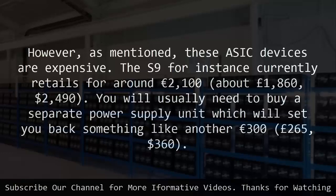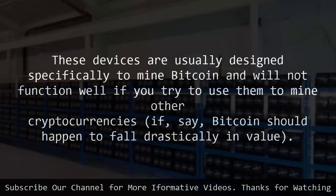2,490 dollars. You will usually need to buy a separate power supply unit, which will set you back something like another 300 euros, 265 pounds, 360 dollars. These devices are usually designed specifically to mine bitcoin and will not function well if you try to use them to mine other cryptocurrencies, if, say, bitcoin should happen to fall drastically in value.